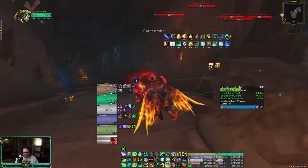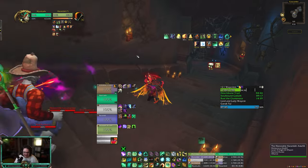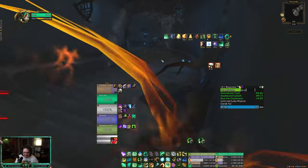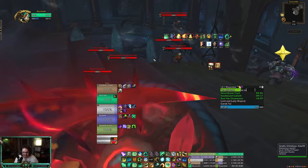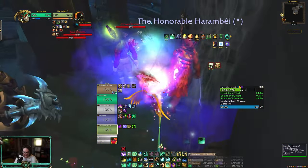We should be good. This next pull is a big boy. I have GG, I have Life Cocoon, I have Anu's trinket, so we should be okay. I don't know if we're gonna break it up but I feel like it's gonna be a big pull. This is only the second dungeon I've done with this tank.